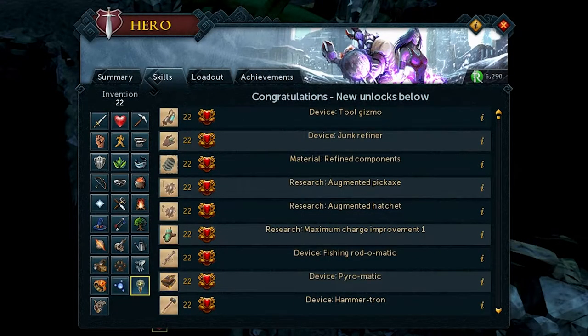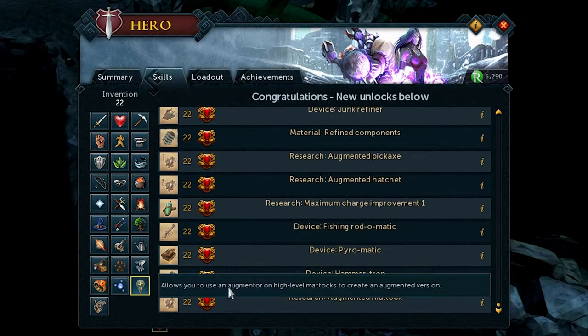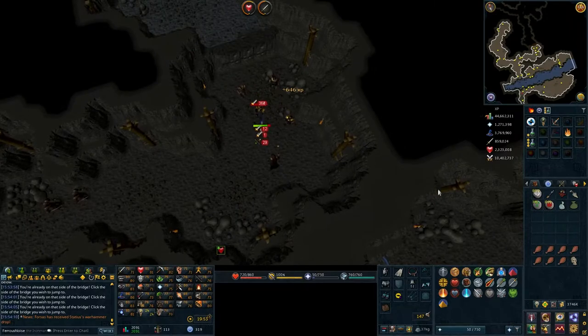Tears of Guthix gave me some invention XP and we got to level 22. At 22, we unlock a bunch of the augmented tools, like the fishing rod-o-matic, which is a very good way of training invention. The problem is we need components — what's a good way of getting components? Well, I'm killing elite black knights.